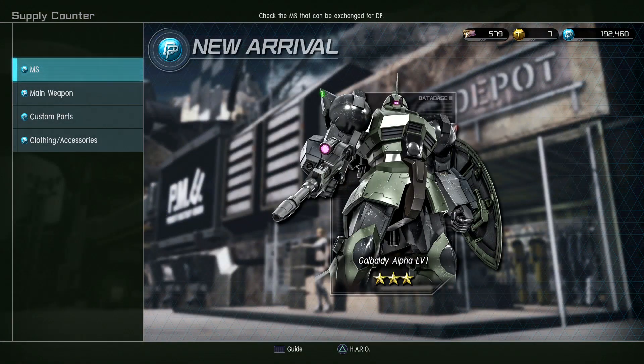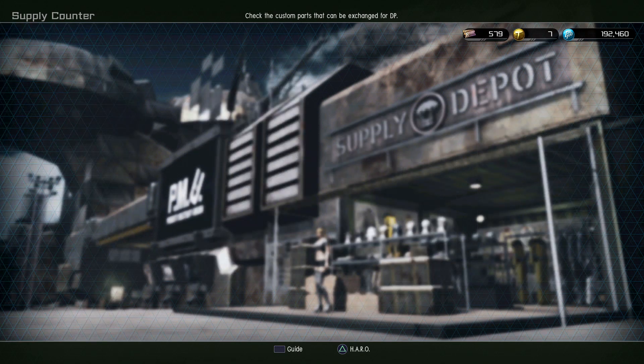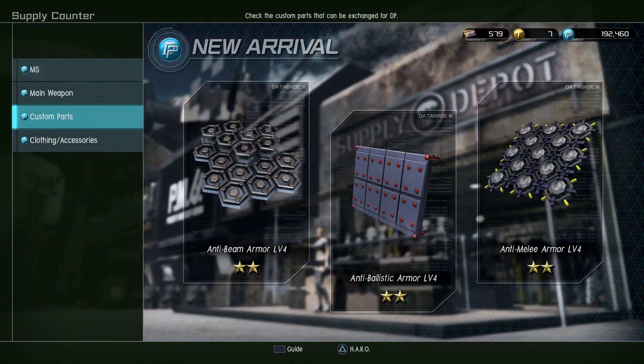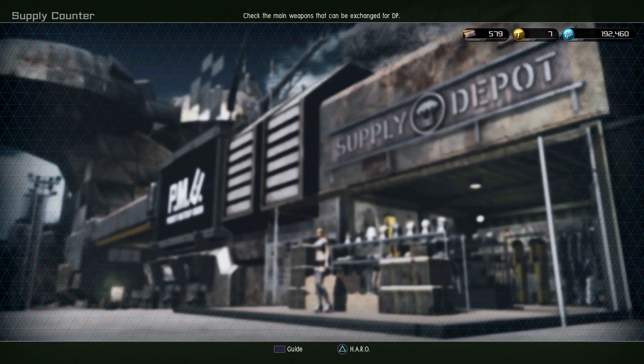For the DP shop, our new suit is Galbaldi Alpha — that's actually very quick. In terms of the shop, we have the anti-beam armor at 200k. The anti-armor is 200k a piece. That's a hefty price right there.